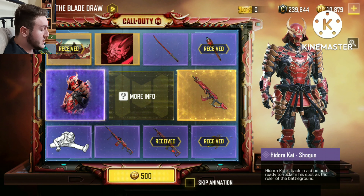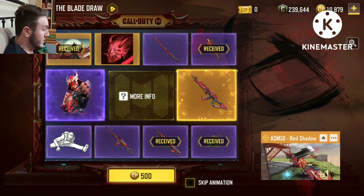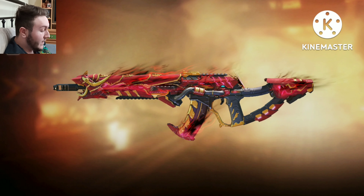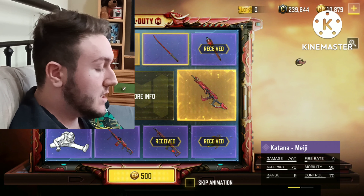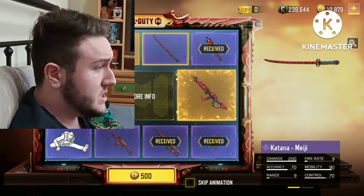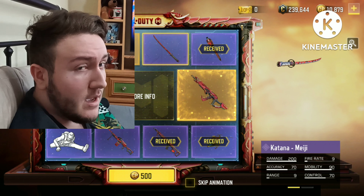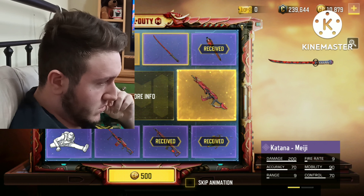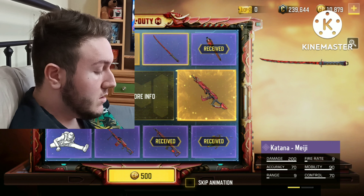We have a Hedorakai skin, the Shogun, looking freaking amazing. We also got the ASM10 Red Shadow, which looks beautiful. I've been wanting an ASM10 skin for quite a while, mainly because this season the gun is an absolute beamer, and I'm working on grinding Damascus — I only need 32 more weapons gold.